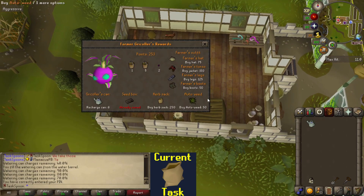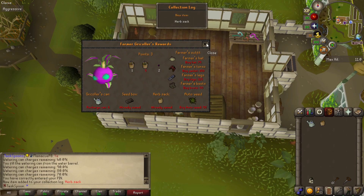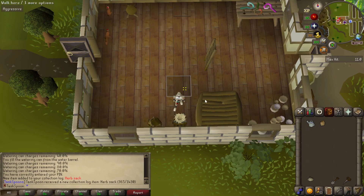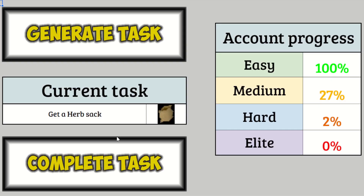Talk to farmer guy — Herb Sack. Nice. Like I mentioned before, this is actually a really big unlock. It's going to be very useful for Slayer and even things like Herbiboar and other stuff like that, so this is awesome. Very happy to get that. Let's get a new task. Herb Sack completed — let's see what we've got to do next. Hopefully something quicker.